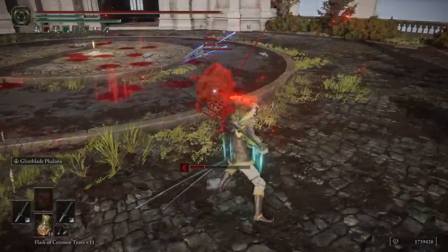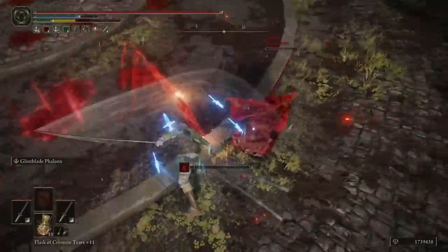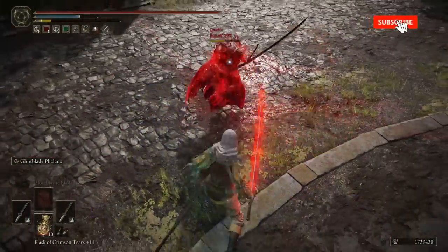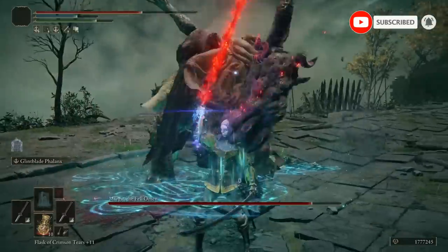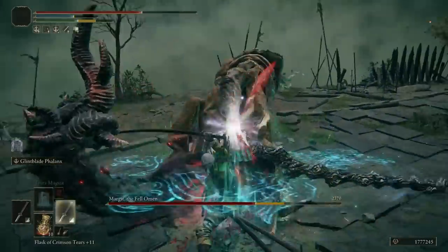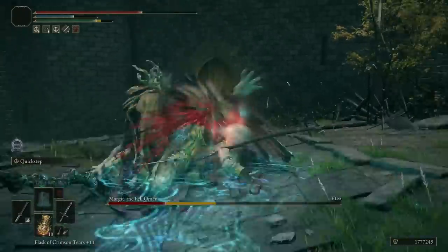What you're looking at is a really interesting mechanic between the Ash of War, Glint Blade Phalanx, and the Incantation Blood Flame Blade. With this incantation, I am enhancing the Ash of War to shoot out little magical blades of bleed damage, which will proc bleed at range — which is very, very deadly.